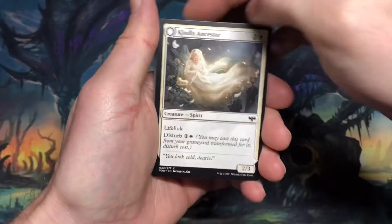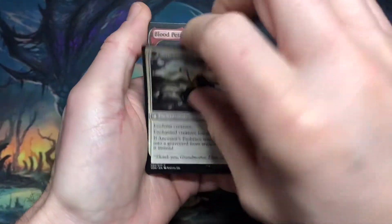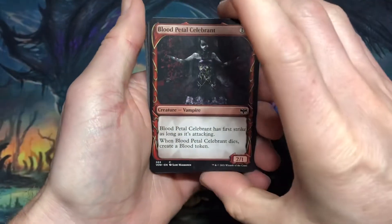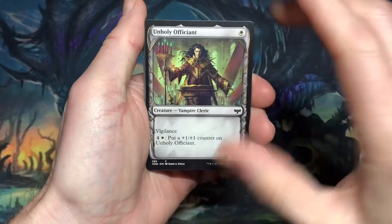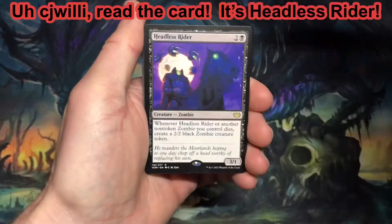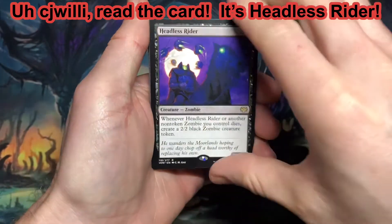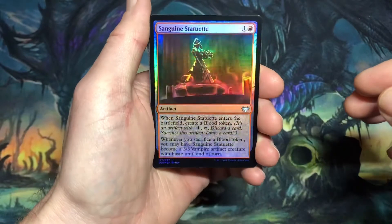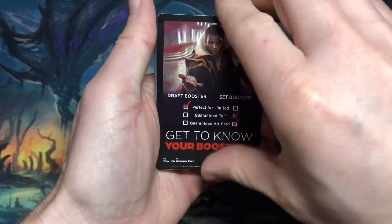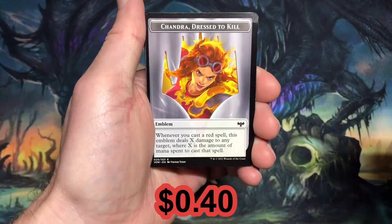Kindly Ancestor transforms into Ancestor's Embrace. Showcase card of Blood Petal Celebrant, showcase card of Unholy Efficient. Heartless Writer is the rare, showcase card of Unholy Efficient, and a foil of Sanguine Statuette with a Chandra Dress to Kill Emblem.